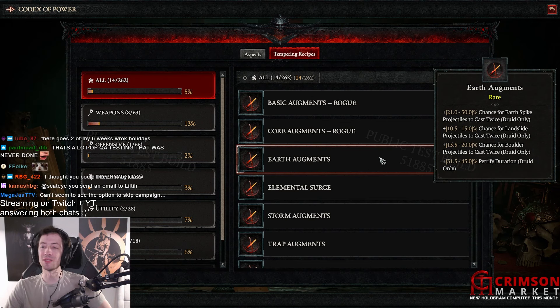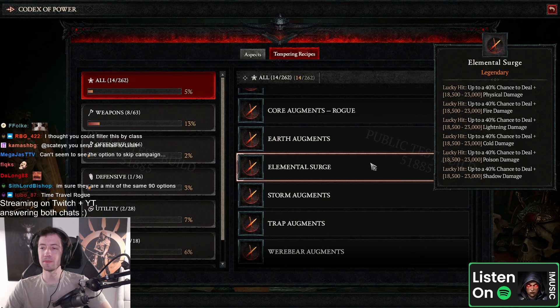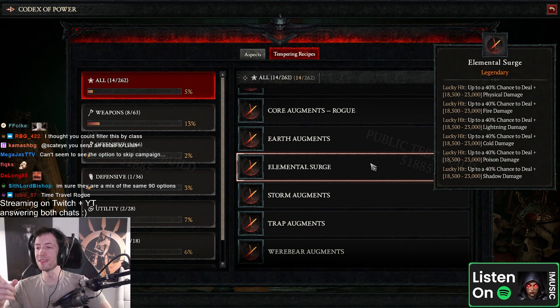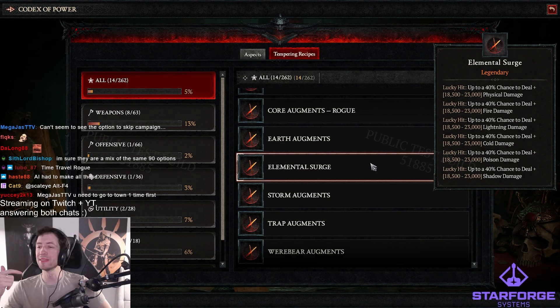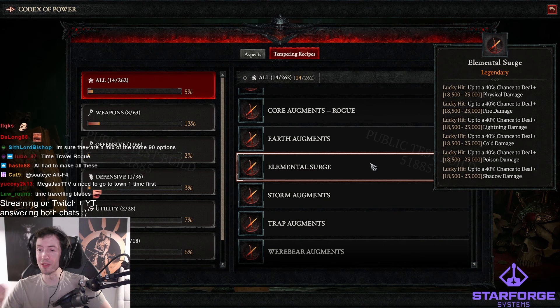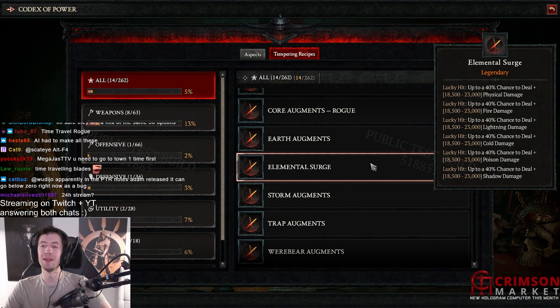Chance for stuff to cast twice, petrified duration. This is interesting — a mental surge, so you can put like a flat lucky hit. You can actually make like a flat lucky hit rock build, like I was talking about the rapid fire rogue. This is exactly what I'm gonna put on a rapid fire rogue. This goes perfectly with it — lots of attack speed, lots of lucky hit.